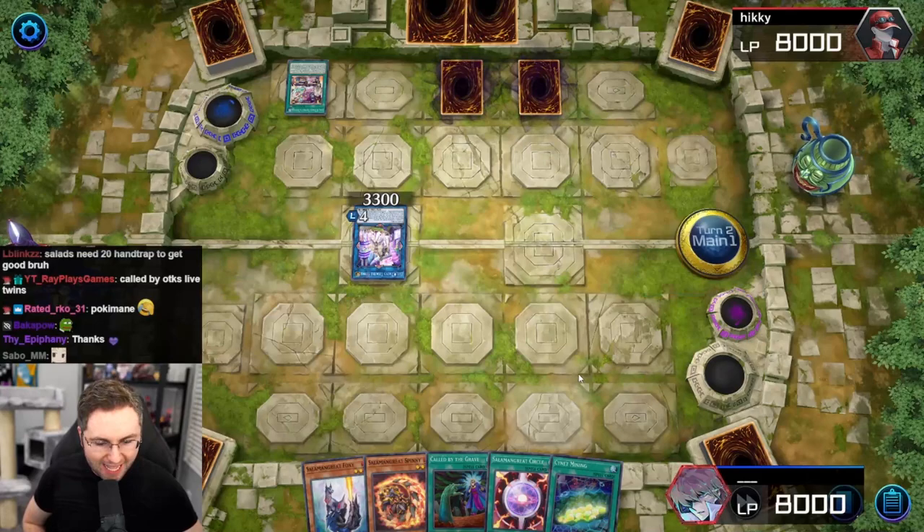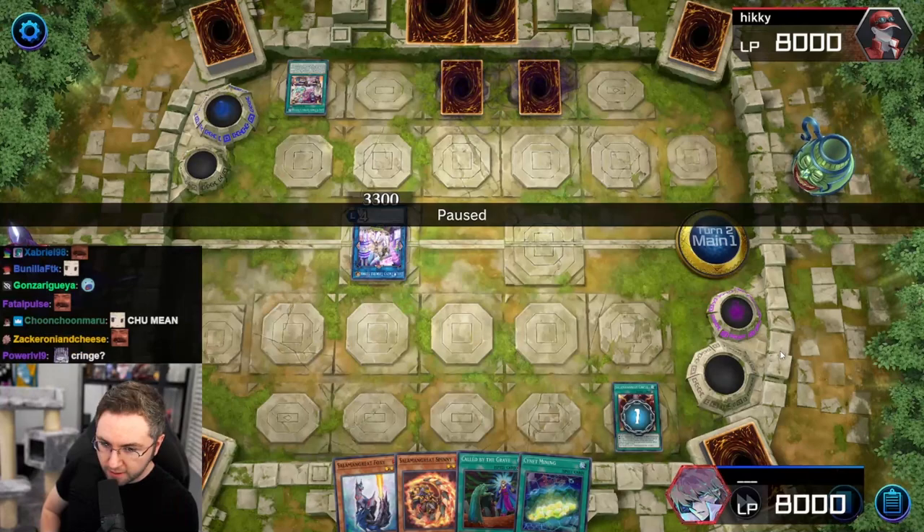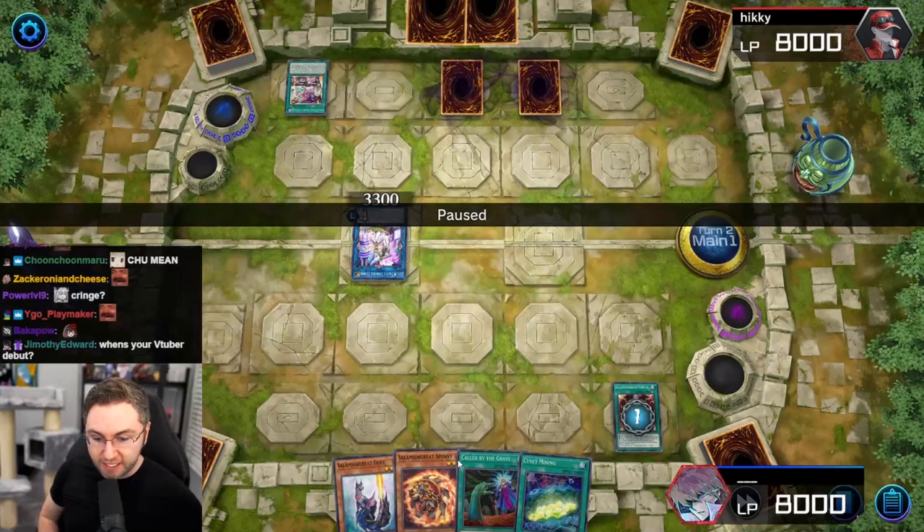Now if you remember the point system — the points representing how many summons — if you are going turn two with Salamangrae, three points equals Access Code Talker: 5,000 damage twice, wipe the field, and deal 10,000 damage. We could do three summons. We have normal summon, special summon, and a summon, and we have some extension to play through hand traps.